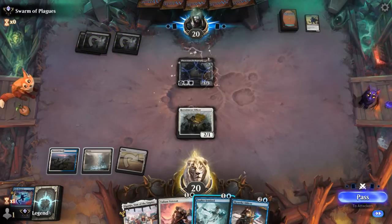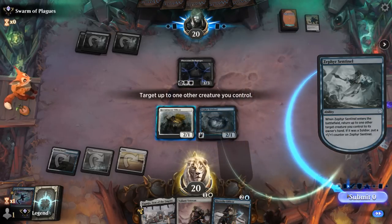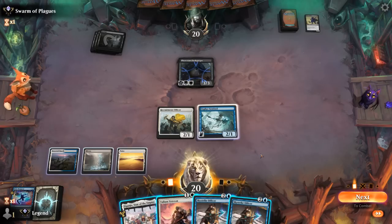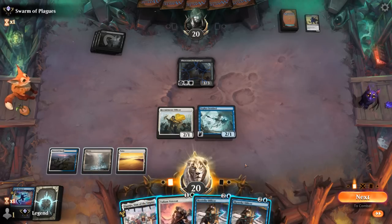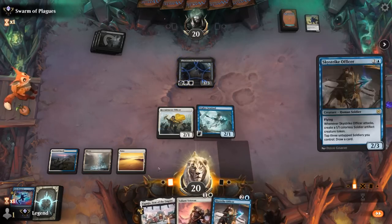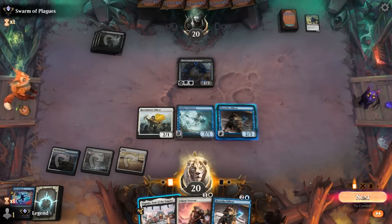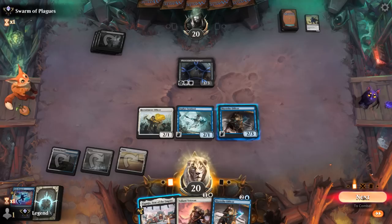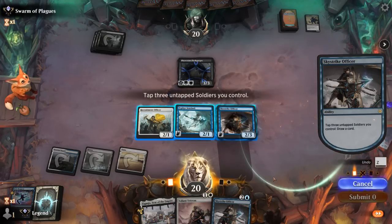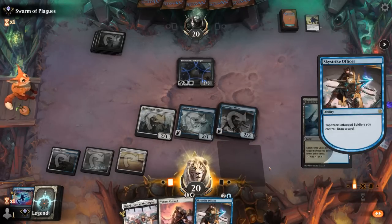Flash Gorger. Now we can start drawing with our Skystrike. Could also play Valiant Veteran — I think we'll get the Skystrike down. I could see hanging onto Eiganjo as a removal spell for Flash Gorger. I could draw now since I haven't played a land for a turn yet, or I could threaten to double block Flash Gorger. Let's draw now — okay, that worked out.